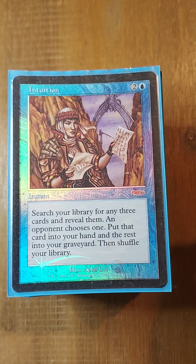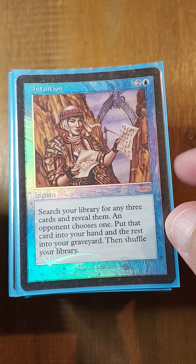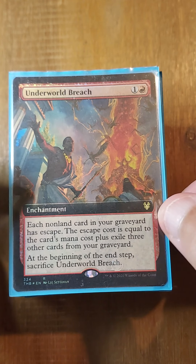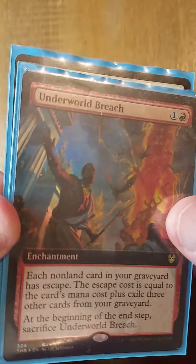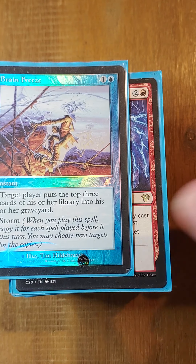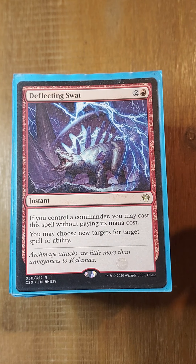There is an Underworld Breach in this deck. Since we're in blue, we have Intuition, which gives you a pretty gross Intuition line with three cards: Lion's Eye Diamond, Savine's Reclamation, and Underworld Breach — where the winning opponent gets to choose nothing because it's an unwinnable situation. We also have Brain Freeze, which has really nice synergy feeding the Underworld Breach lines, and in itself could be a win condition.